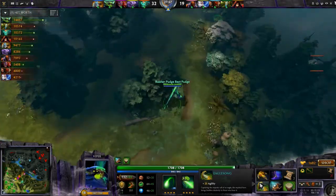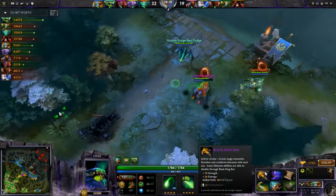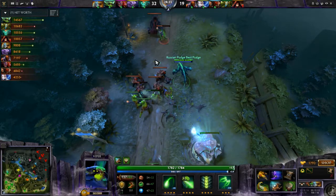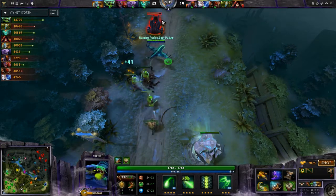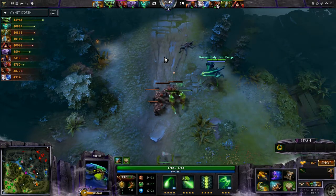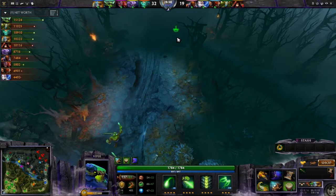Going back to Butterfly: the reason it's really good in this situation is because the enemy team has a lot of magic damage — Zeus, Warlock, and Anti-Mage's Mana Break. That's why I've gone BKB, which also gives you some strength to tank yourself up. Prophet is pushing the tower — I teleport in. I know I can't kill him because I don't have detection, but I scare him off and prevent him from getting that tower kill. Defend the towers — 100% worth defending a tower to stop them from getting gold.